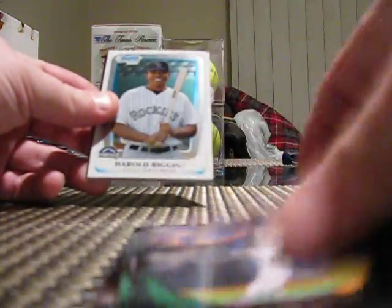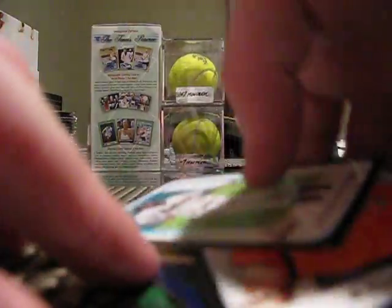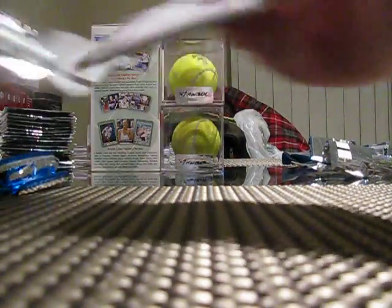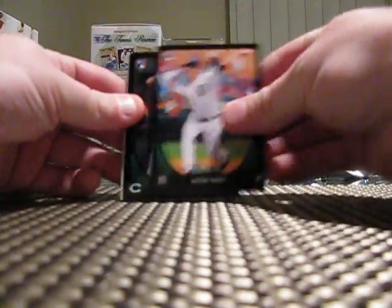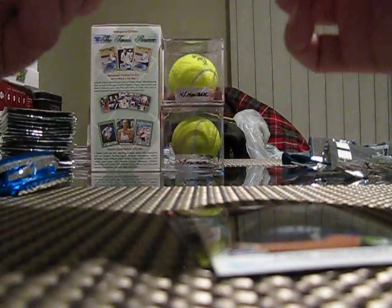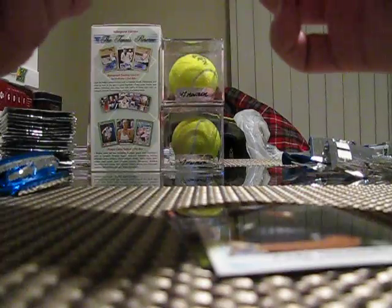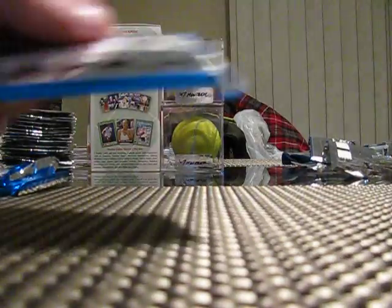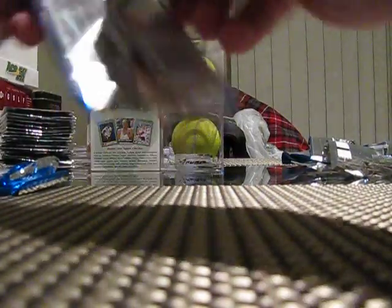All right - Cody Epley, Bill Riggins, Tron Robinson Purple. Green Gold. Kyle Crick. There's that card. Oh, there's a blue - Alex Dickerson. It's numbered 143 out of 499. That's not bad - got a little blue out of it. Not bad to get out of a blaster.